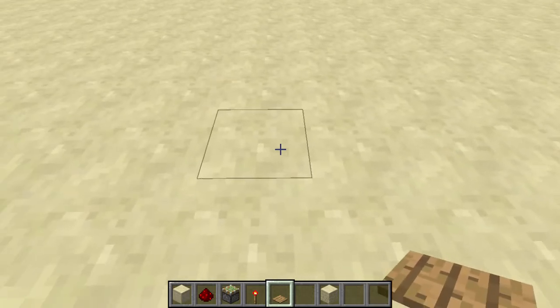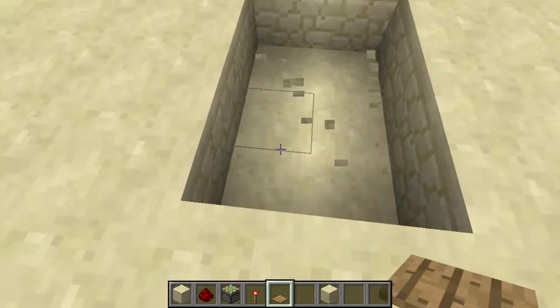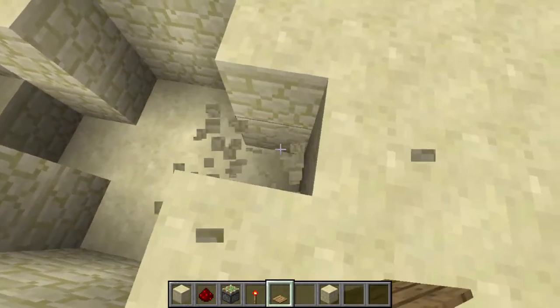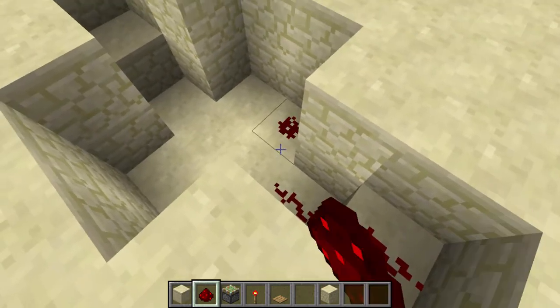First you want to build this kind of hole. Then you want to take out these blocks right here and fill all this with redstone dust.